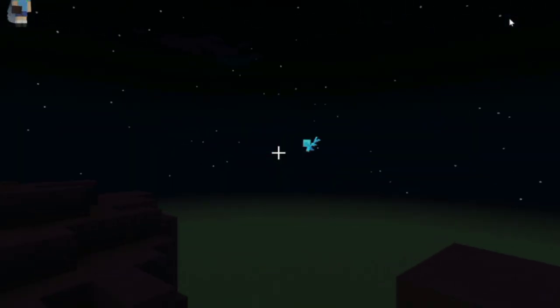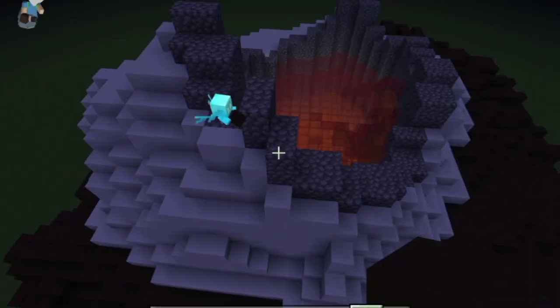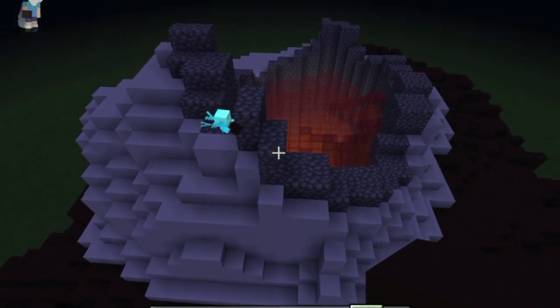And this is Rin, an allay that I spawned in. From this angle it looks finished, but this is what the top of the mountain looks like, with all the very cool effects and Rin.